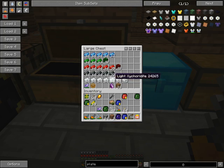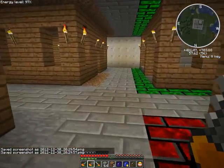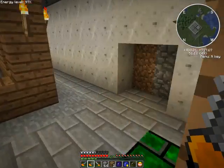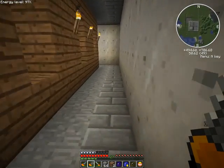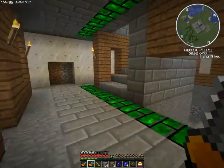Obsidian pressure plates are actually triggered by villagers as well, believe it or not. Someone's offering that as an option. I'm reluctant to rely on a mod to offer the solution for an entrance or exit to any building I make — what happens if the mod doesn't update and you're forced to update everything else? Using fence gates as our doors is basically the most consistent option.